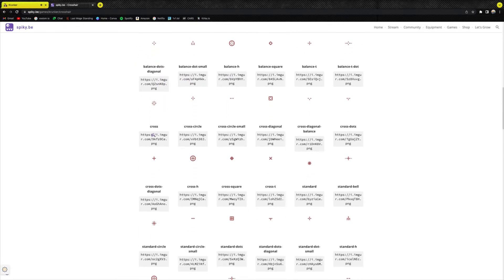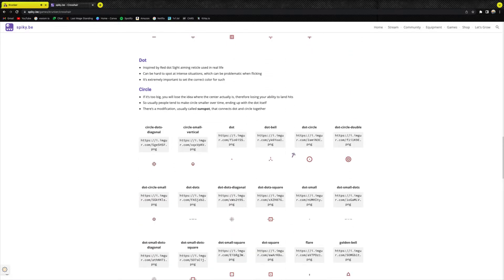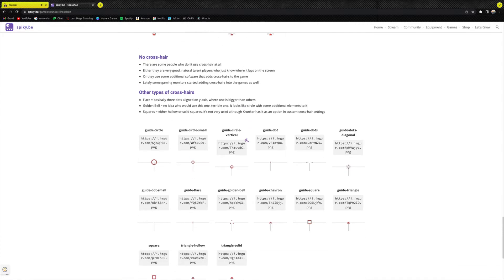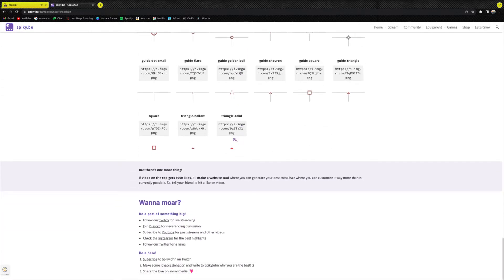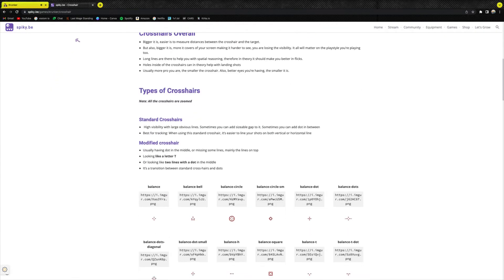I like using just the original Balance. There's also Cross, Cross Circle, Cross Circle Small, Cross Diagonal, Cross Diagonal Balance, Cross Dots, and much much more. You scroll down to the bottom and there are some circle ones, snipers, and even an invisible one you can use — that's for people who are really good at no-scoping.